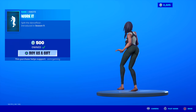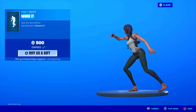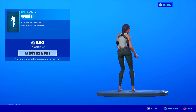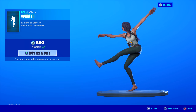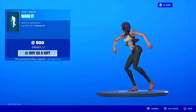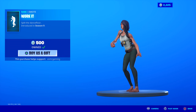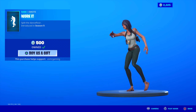Work It is back — this actually does look good on the Flatfoot skin. Split the Dance Floor — introduced in Season 9. This came out during the summer event if I remember. I got the Beach Bomber skin and this emote, which go great together. Work It is fun — it's one of the few Fortnite emotes that actually does a split like that. So if you really like dancing moves, Work It is definitely one to get. Good emote.